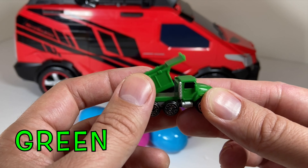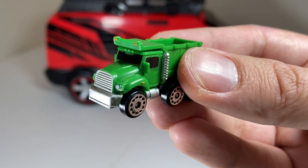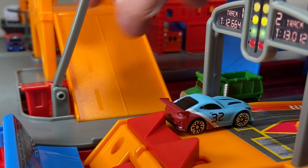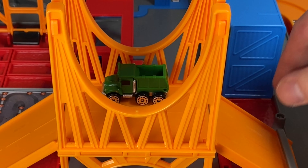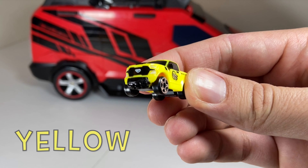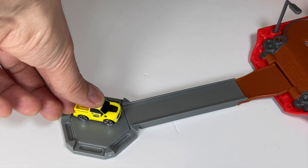In this yellow egg is a green dump truck — cool, the back lifts up! Dump trucks are used to haul trash and junk and other stuff. The green dump truck is going through the toll and is stopping on top of the bridge. In this pink egg is a yellow truck — look how shiny this yellow truck is!